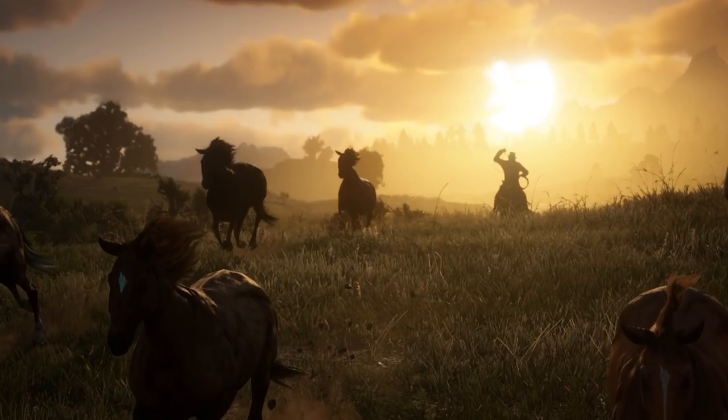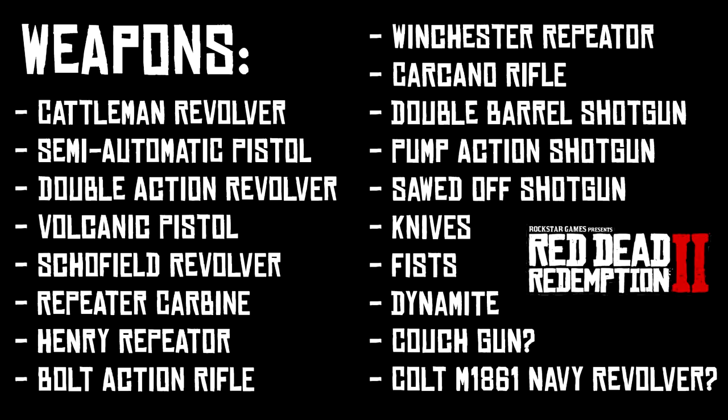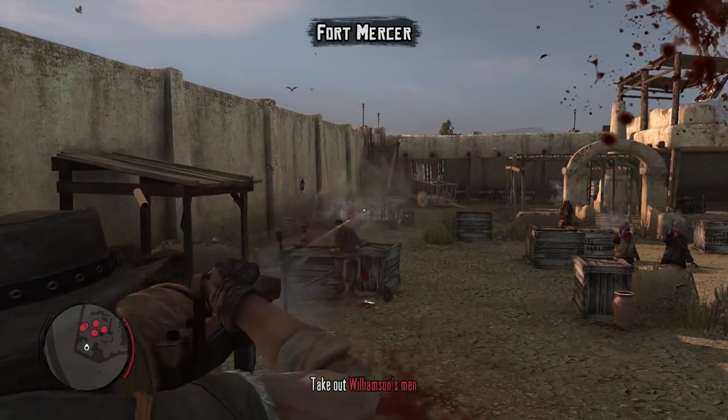We also obviously have the lasso back, though I'm not sure if you can consider that a weapon. So all the weapons we know of thus far are: the Cattleman Revolver, Semi-Automatic Pistol, Double Action Revolver, Volcanic Pistol, Schofield Revolver, Repeater Carbine, Henry Repeater, Bolt Action Rifle, Winchester Repeater, Carcano Rifle, Double Barrel Shotgun, Pump Action Shotgun, Sawed-Off Shotgun, Knife, Dynamite, fists, and lasso. Potential new additions include the Coach Gun and the Colt M1861 Navy Revolver. Same as with wildlife, this is just a taste of what we'll see in game — we so far have not seen weapons like the LeMat Revolver, the Springfield Rifle, and the Rolling Block Rifle, which I expect we'll eventually see in Red Dead Redemption 2.